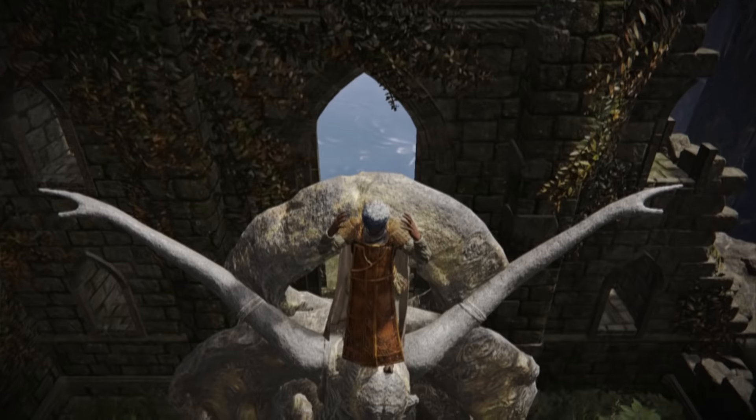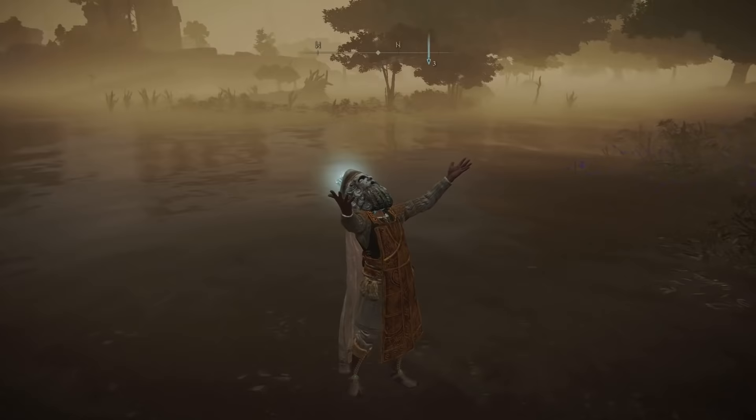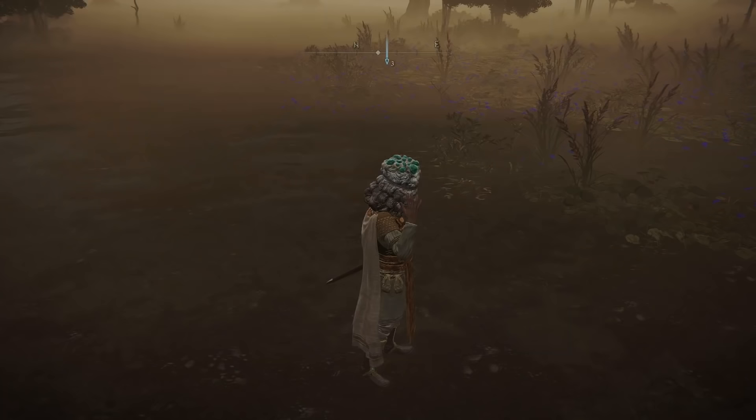While at the Church of Erith, you'll encounter Thops who asks for a spare glintstone key. If obtained and given, he'll give you the Erudition gesture and continue on his way. But there's a small detail: if you happen to wear any of the glintstone crowns and use the newly acquired emote, the stones on them will glow.